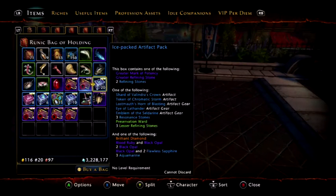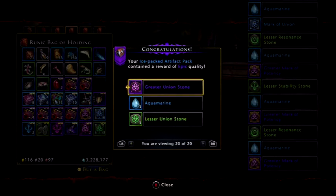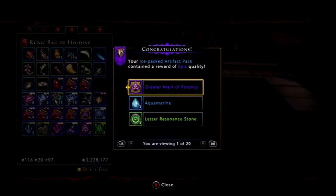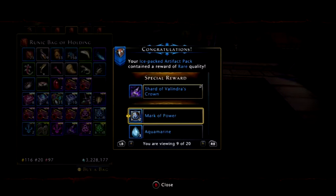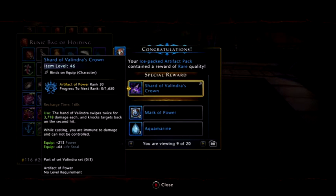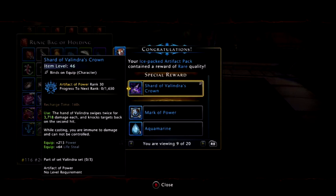If we do the ice-packed artifact now, I'll open them all again in one go. So we got — let's see — mark of potency, aquamarine, potency, marine — yep, that's always great to have. Preservation ward, black opals. We actually got a shard of Olyndra's crown — that is brilliant! I know that with the update now all the drops are easier to get than they used to be, but still, I've just got two things that are quite valuable.